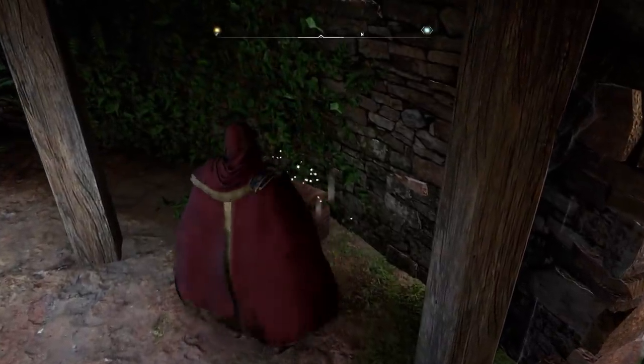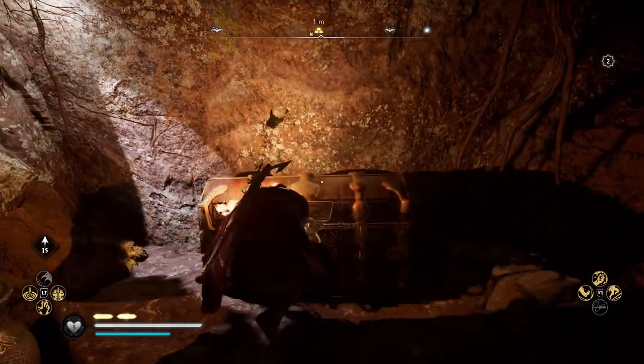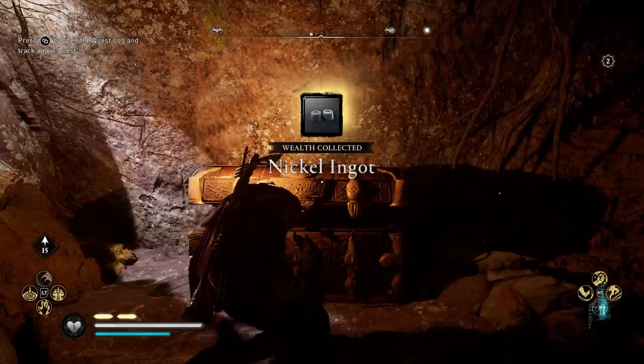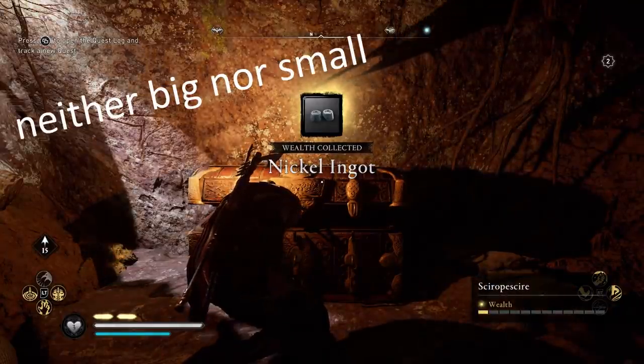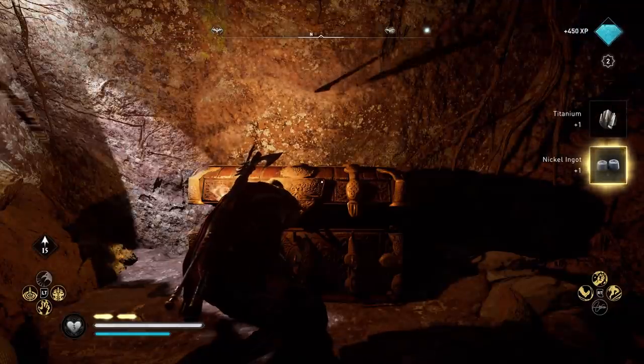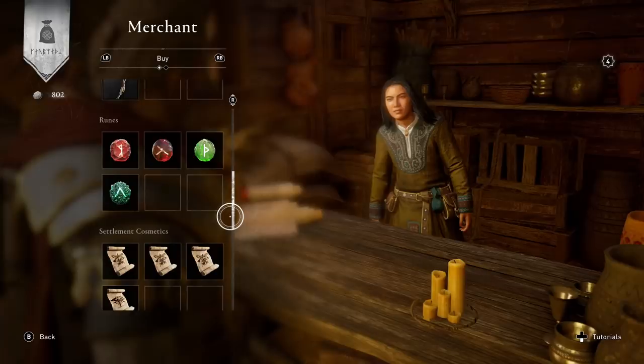The second way you can get runes is in small chests. These are indicated by smaller gold orbs on the map. I have to say, I have not been that lucky finding runes in chests — I'll get one maybe once every six or so hours. I've seen people reporting finding them in abundance, but personally when I'm hunting runes, I don't go after chests.